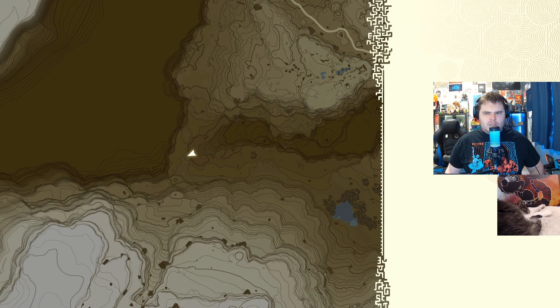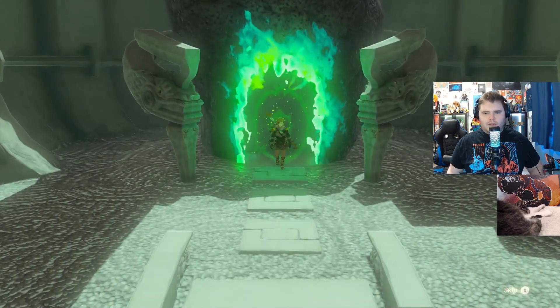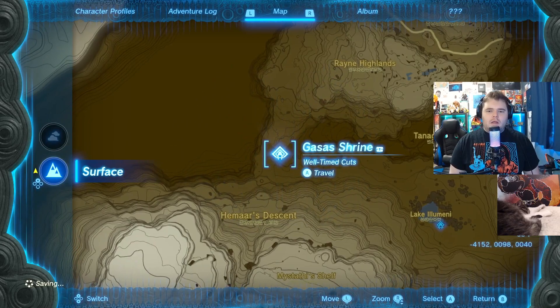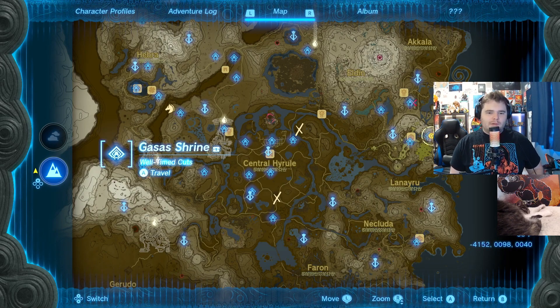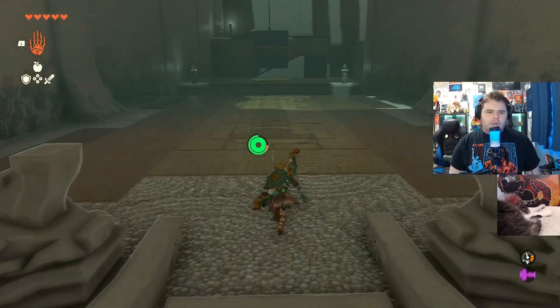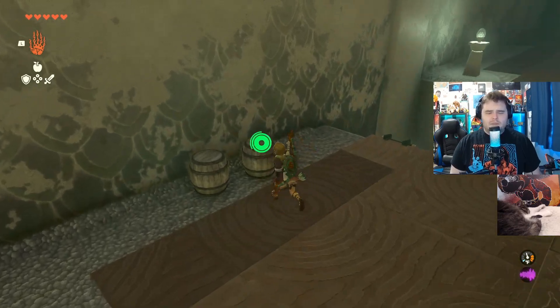We're going to be doing this one, which is a little bit confusing. I'm sure this one threw off some people — took me a bit to figure out. But this is going to be the Gassas Shrine, Well-Timed Cuts, and it's all the way over here west of the map, the Gassas Shrine. So this one's a little misleading — it's called Well-Timed Cuts, but a lot of the cuts you don't have to actually well-time. It's weird.